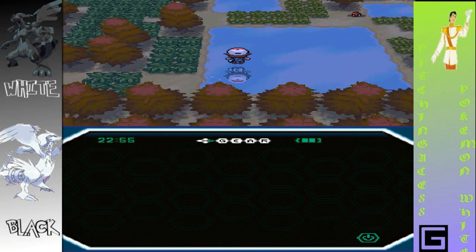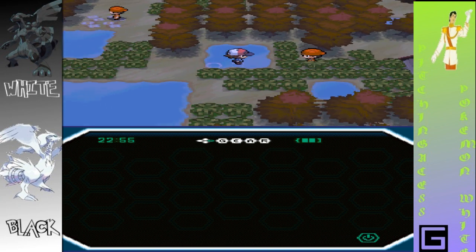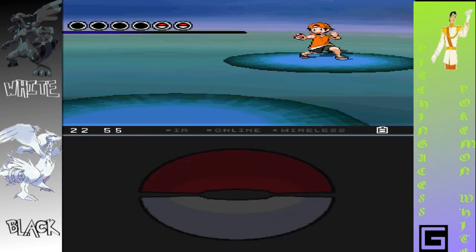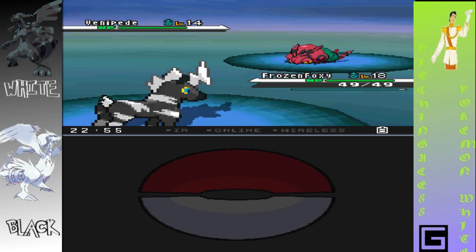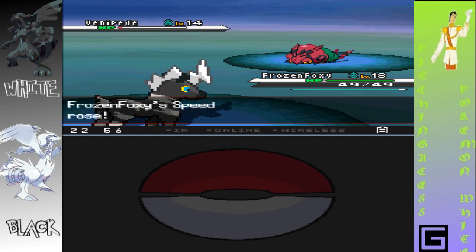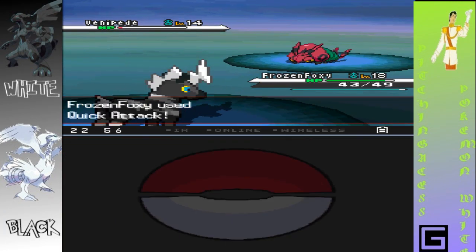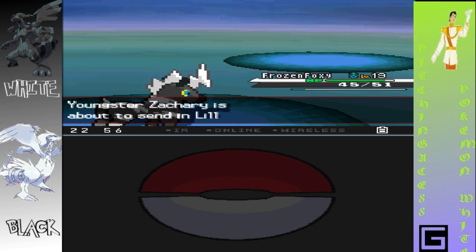So we found that one, and let's get this. We found an Antidote, which is awesome — I'll take it. I'm assuming I can wrap around and go to the top there. He's going to send out a Benipede, which since we have Flame Charge, we should actually be able to be super effective. All my speed rises — that is amazing. I'm actually really liking Foxy right now.